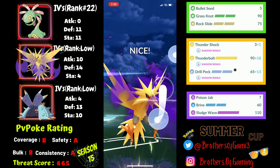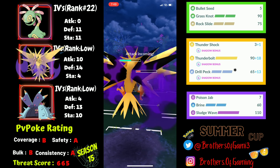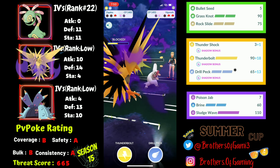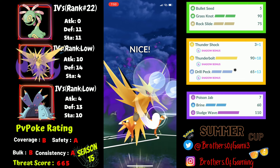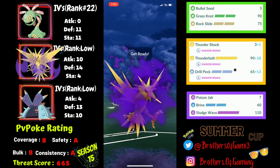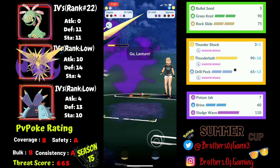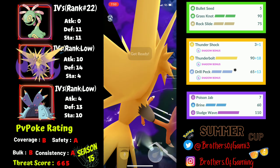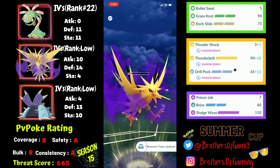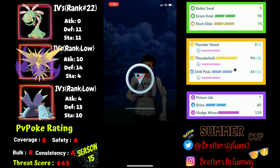They go for Thunderbolt and then Surf to take out Toxapex — I don't shield either, saving it for Shadow Zapdos. Zapdos comes in with energy and shield advantage, which is lethal. I go for Drill Peck onto Vigoroth for a good chunk, then another Drill Peck before they reach Body Slam — drawing the final shield. On the CMP tie I win again, saving a shield for Lanturn. Another Drill Peck on Lanturn knocks it out — win for the final battle of the video and the set.